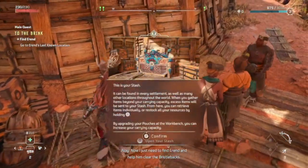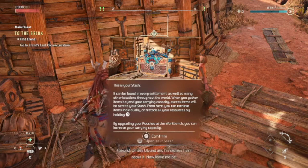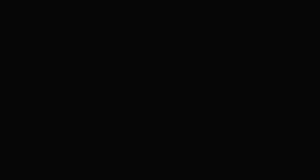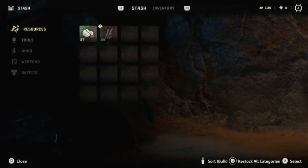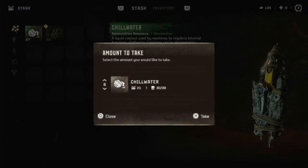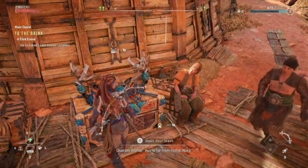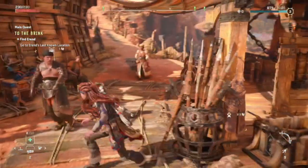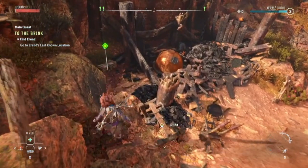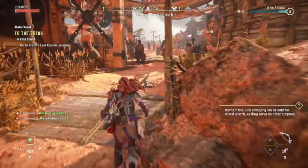Now I just need to find Erend and help him clear the bristlebacks. This is your stash, being found in every settlement as well as many other locations throughout the world. You're far from home. Took you long enough.